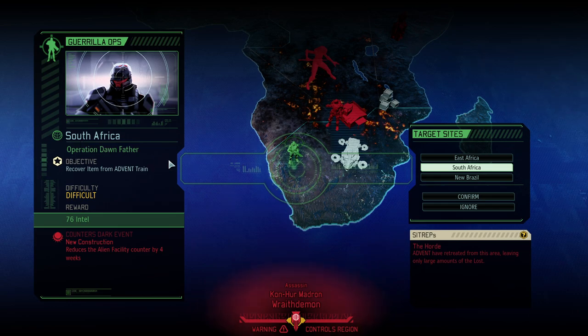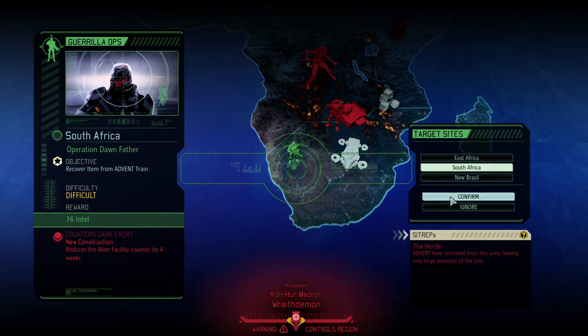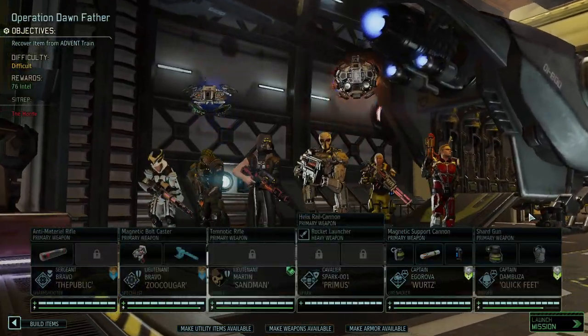Today it's Operation Dawn Father, which is finally a guerrilla ops. We had a couple of dark VIP missions, and the reason I'm choosing this one is I want to counter the construction of a new alien facility. We've adamantly fought back on the doom timer so far and haven't even dipped into it, nor did we need to do the black site mission. I want to continue with that.